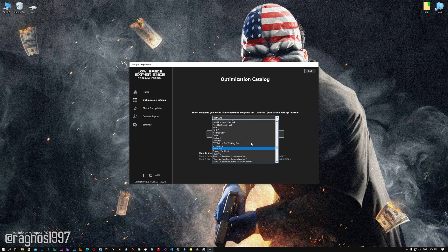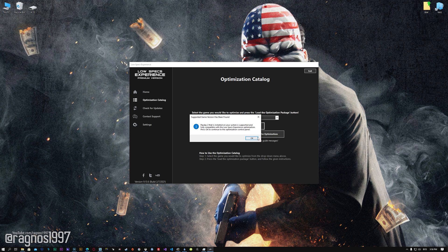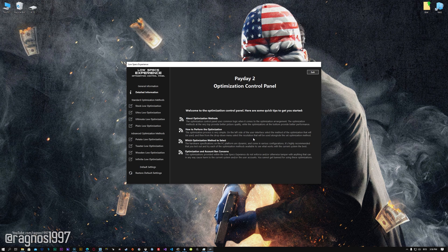From the drop-down menu, select Payday 2 and then press 'Load the Optimization Package.' Low Specs Experience will now automatically check if the game version currently installed is supported by this optimization. If it is, press OK and the optimization control panel will load.